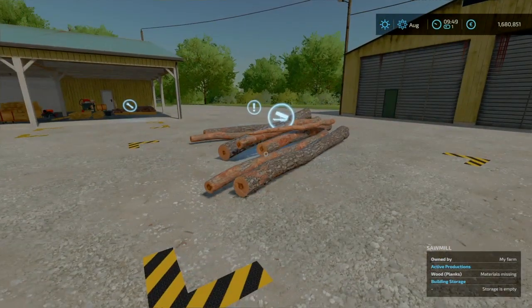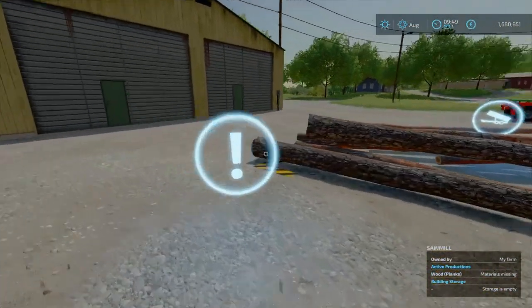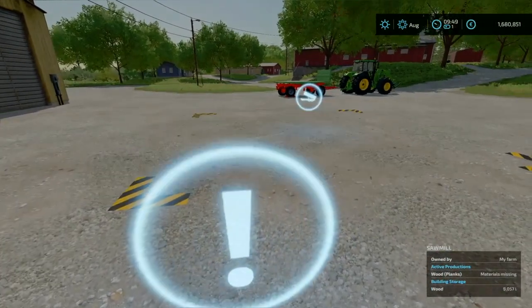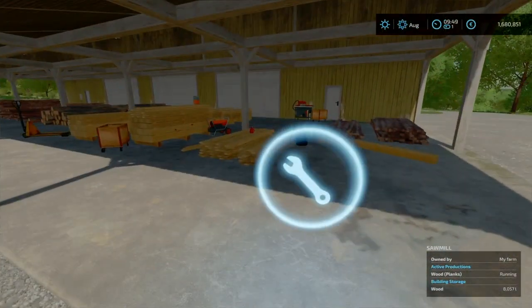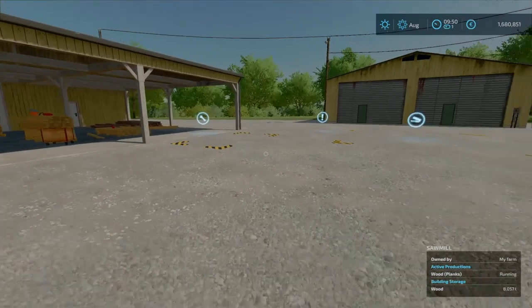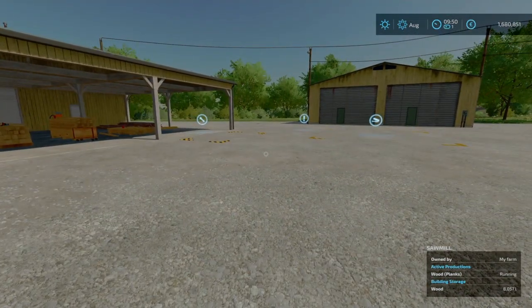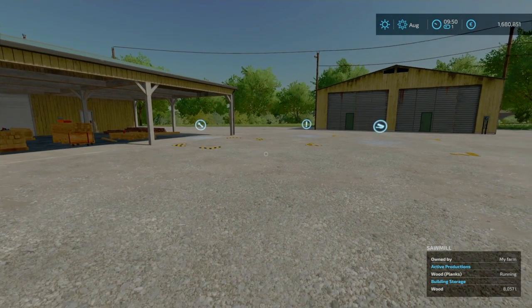I've already cut some lumber down and brought it up to the sell point, so I hit the exclamation mark here and sell. Now go back to our menu — we have just over 8,000 litres of wood in and the process is now running. I'm going to let that run, maybe for a day or two, and I'll come back to you.